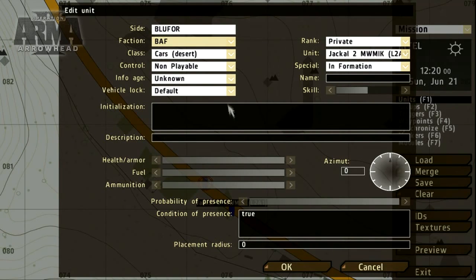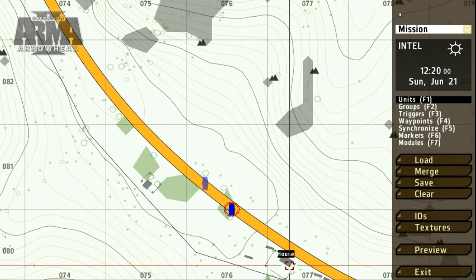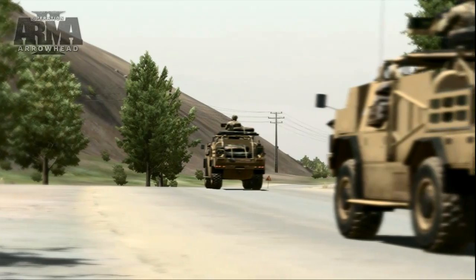Once we've placed a unit it's possible to open up the interface and make additional changes. To create a group with a leader and subordinates, select the group tool or press F2 and link the intended subordinate to the desired commander. Here we've created a small Blue 4 patrol.